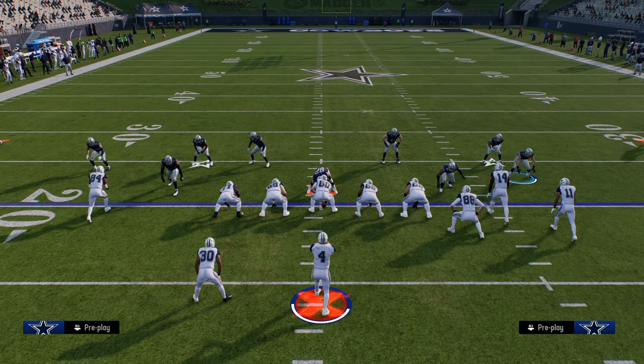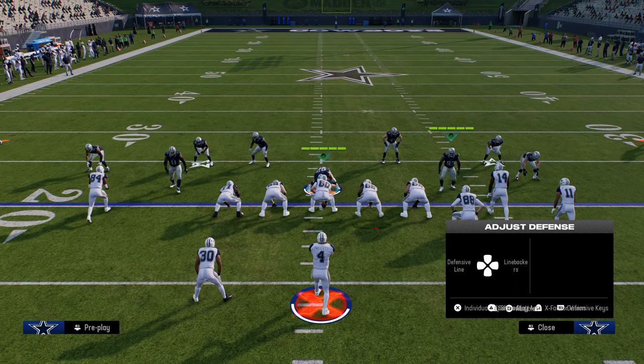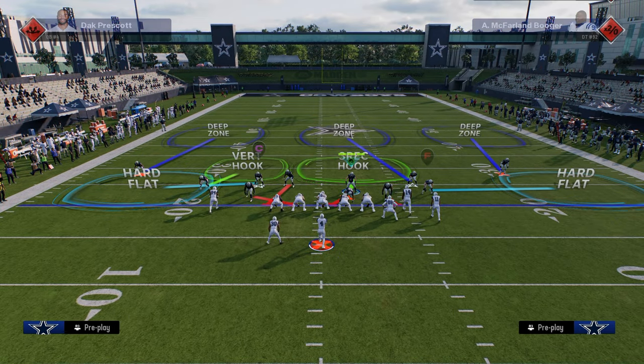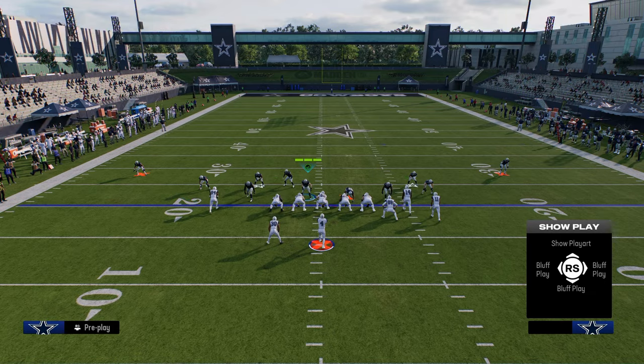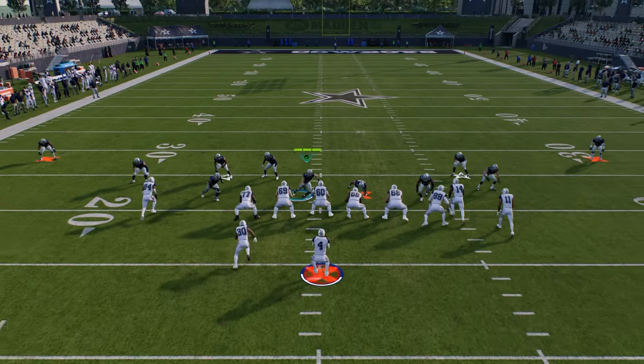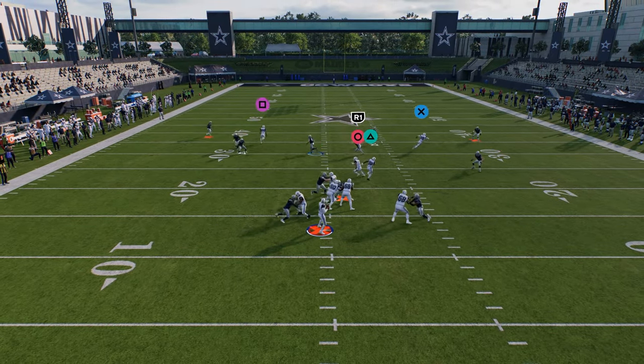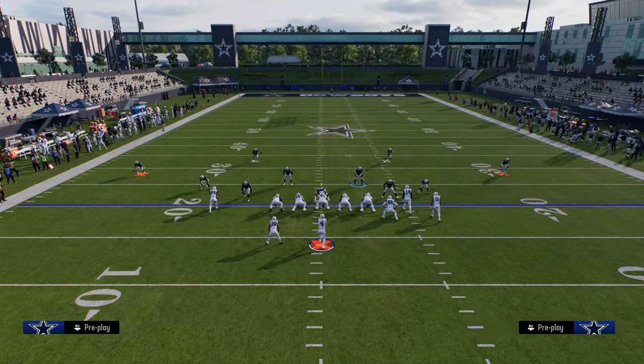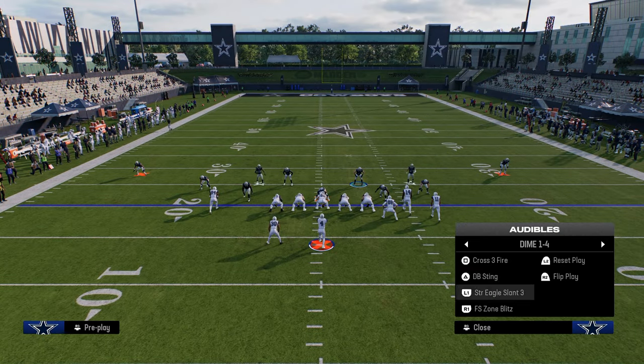If you wanted to finish out the scheme a little bit, you could go to something like Strong Eagle Slant 3. Again, I would move these corners and then shift this line to the right. This blitz concept is going to look exactly like the Crossfire, but now you're going to go to the middle like this and you can get this guy to loop around the edge.